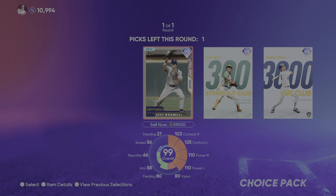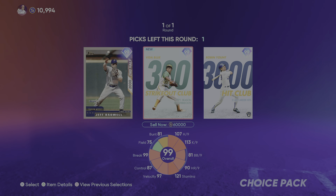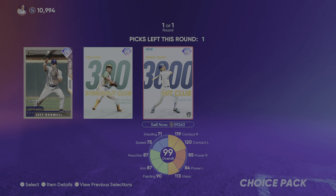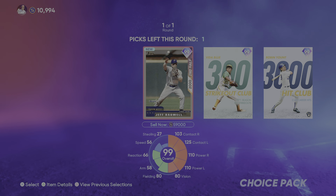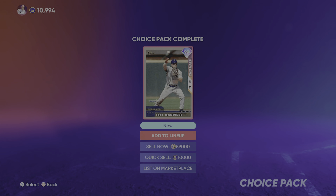Got one more juiced pack — all 99s in this one. Jeff Bagwell, Vida Blue, and Robin Yount. This may be a biased choice, but as an Astros fan, I feel like I have to go with Jeff Bagwell, so I will.